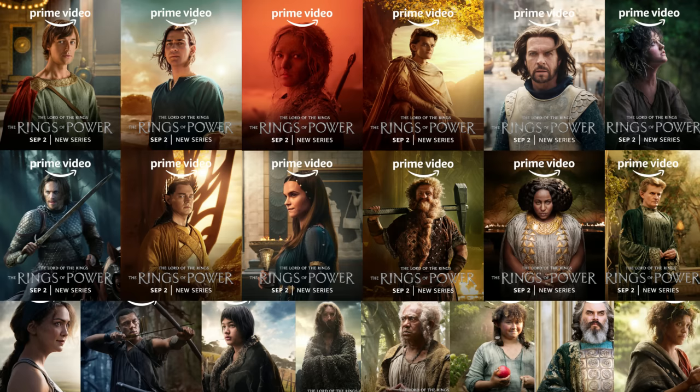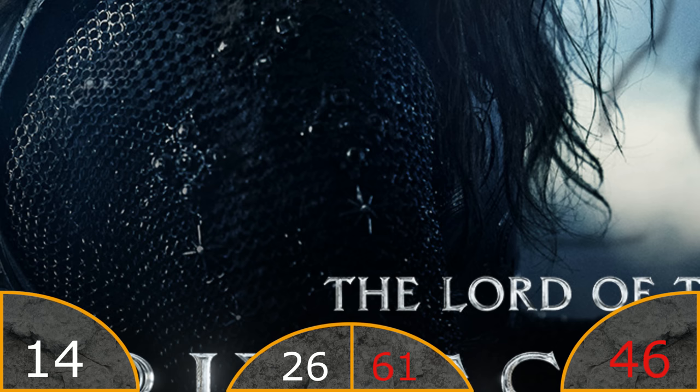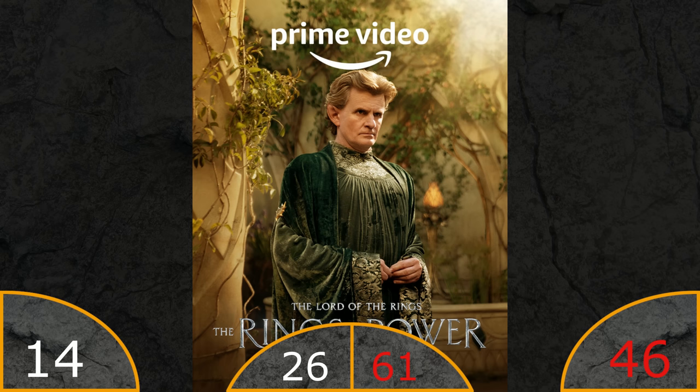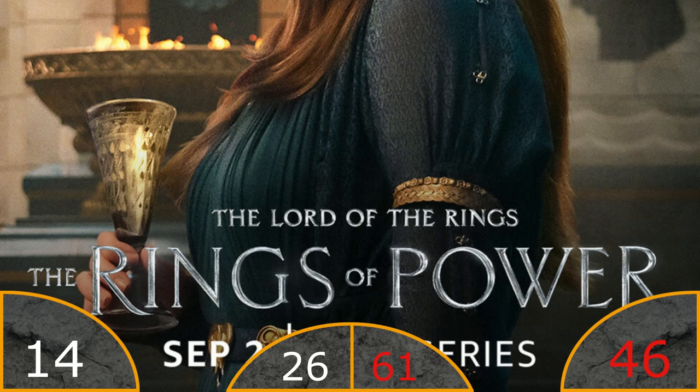Let's end by looking at all the posters released recently - we'll only talk briefly about those that are interesting. Adar - the made-up character that is supposedly Galadriel's brother. I think that is slightly more confirmed now as we can see the star symbol on his armor. Celebrimbor in another terrible costume. Arian, Elendil's daughter - I think her dress looks quite fine here, and the glass as well. Let's be kind and give a personal positive.